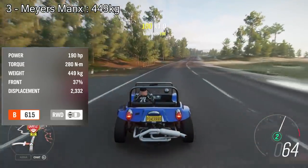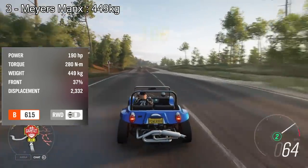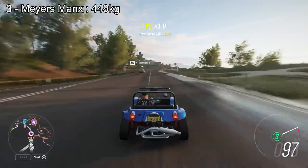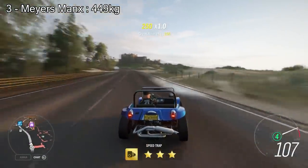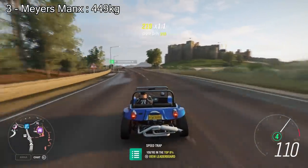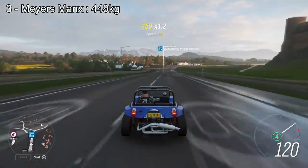Number 3 on the list is the Myers Manx, which has 449kg but only 190hp, so not very fast at all — it's quite boring. But at 449kg, because it's so light it deserves to be on this list and it's in the number 3 spot. The next ones are actually quite surprising to be honest with you.